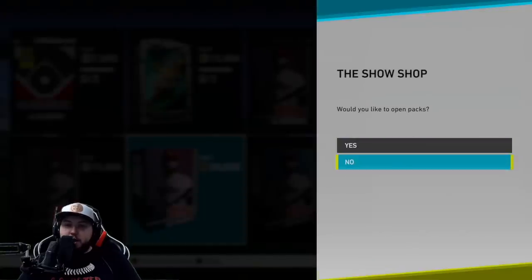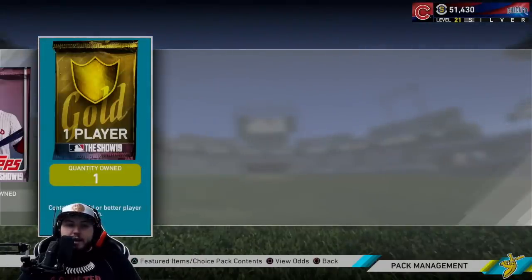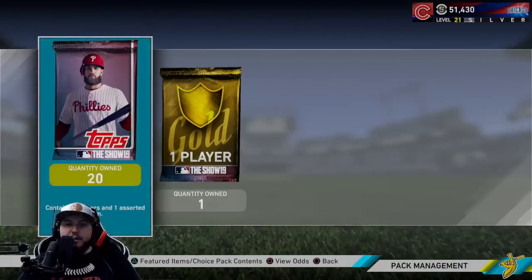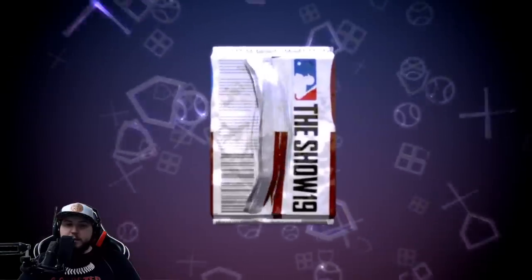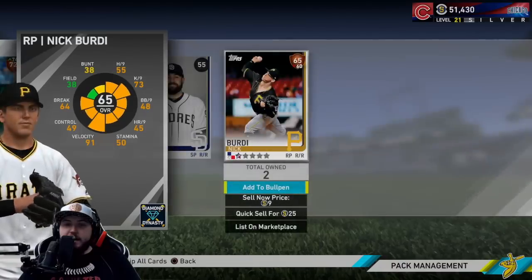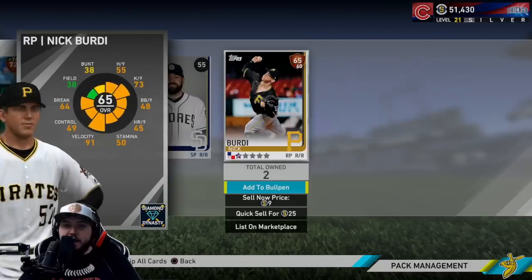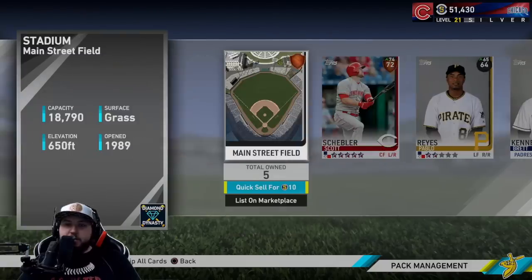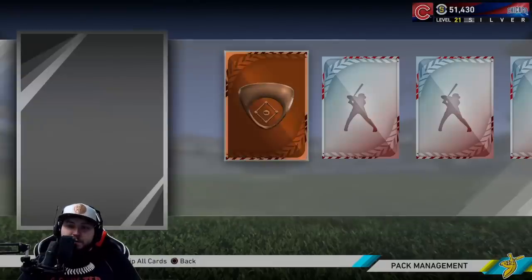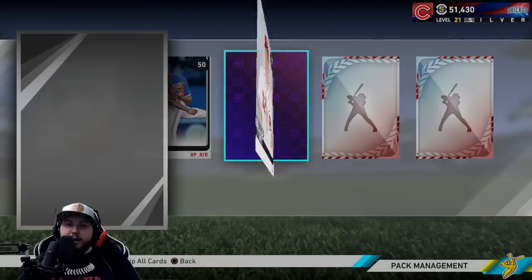We are gonna rip a 20-bundle here today — didn't want to go all out with the 50. We do have one gold or better player item; we'll save that for last. For 20 packs, my pack luck this year hasn't really been the best. Nick Birdie — I actually shared a locker room with this guy before playing baseball, so it was cool seeing him in the game. The roster update went live today, a lot of content went live.